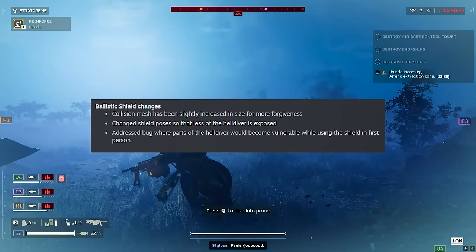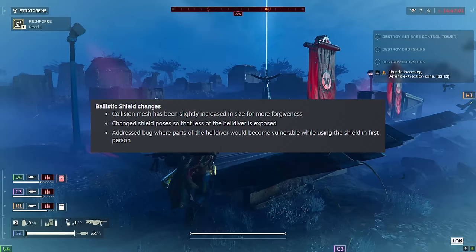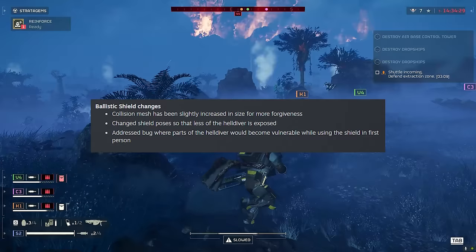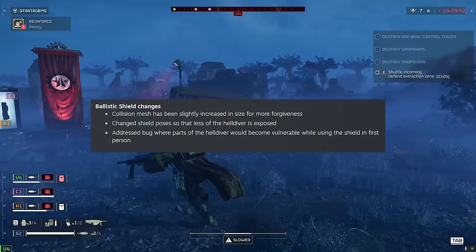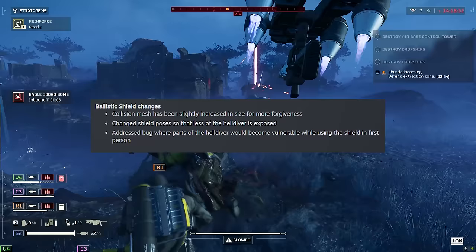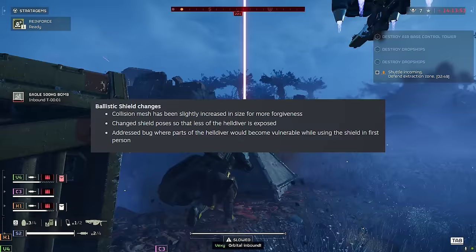The ballistic shield gets changes too: collision mesh slightly increased for more forgiveness, shield poses changed so less of the Helldiver is exposed, and a bug fixed where parts of the Helldiver became vulnerable in first person. This might be a sleeper support weapon — if it makes you functionally immune to small arms fire from automatons, it might actually be really good.